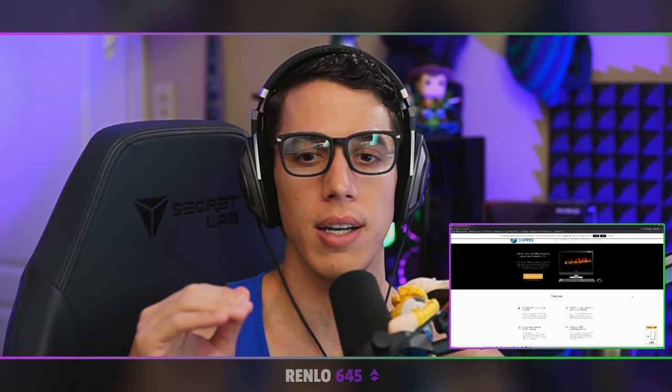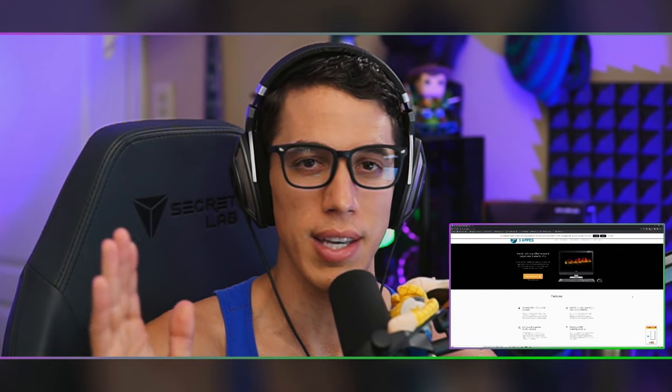Right there you can see SoundLock fighting with the game sound trying to keep it at or under your threshold. The unfortunate thing with SoundLock by itself is that you can't adjust its attack threshold — you can't tell it how quickly or slowly to clamp down on your audio, and that's what creates that wavy echo effect if you go too low.